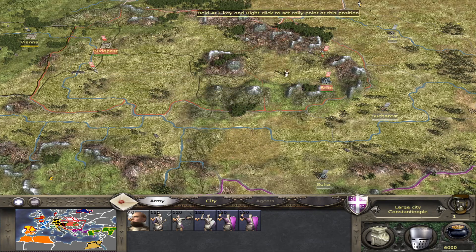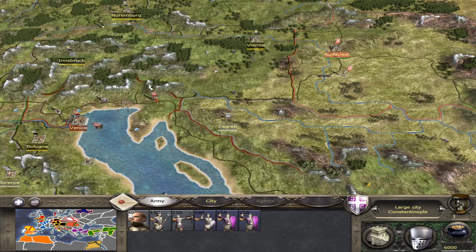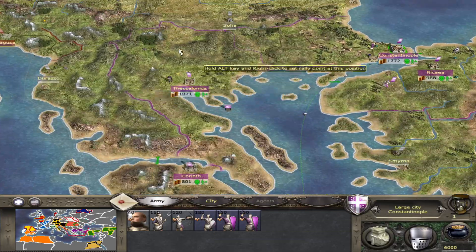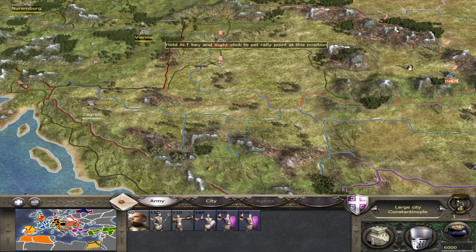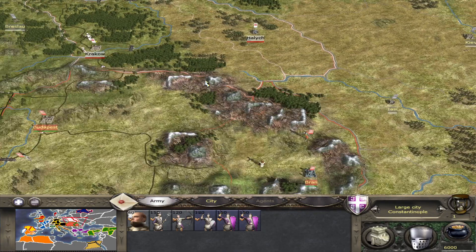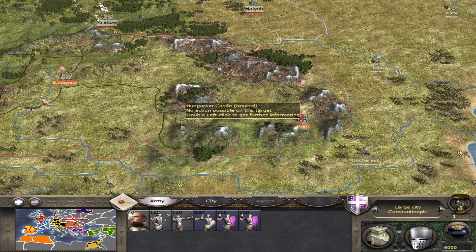Hungary will likely join the war, especially on harder difficulties, so you might need to take their areas as well to keep your northern border secure. If you manage to hold that kind of area, you'll be in a rather good position with a decent number of castles on the northern and western fronts, allowing you to recruit Vardarotai units — which I think are one of the best missile cavalry units in the game, and clearly the best Byzantine Empire unit in campaign.